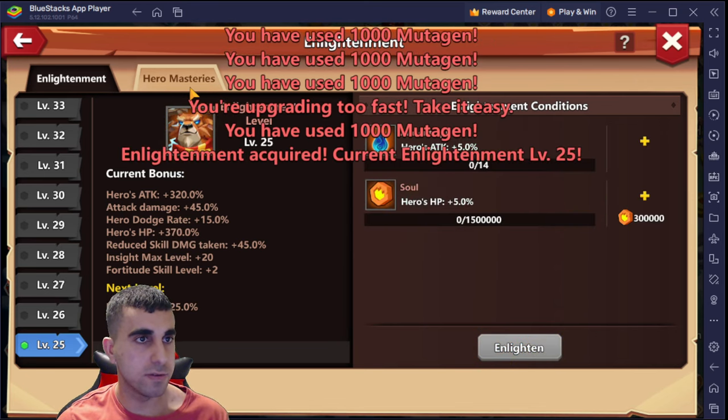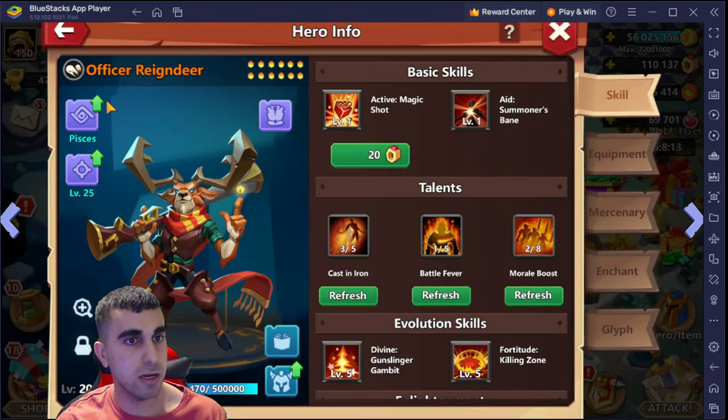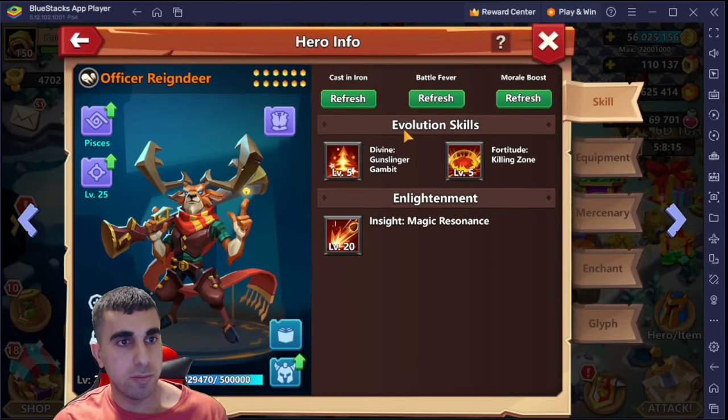There you go, that's 25! Now we can work on masteries - we have zero mastery so we can work on that. There you go, perfectly maxed up.